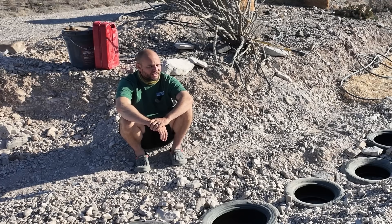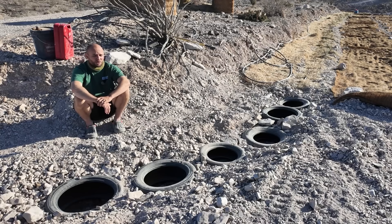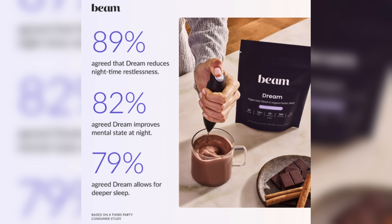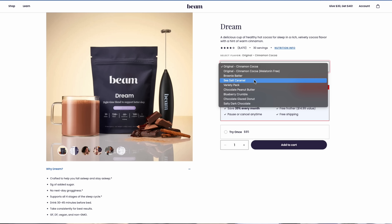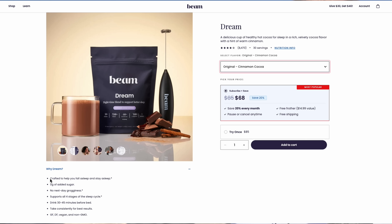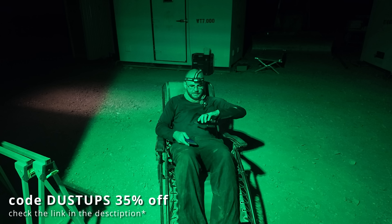If you remember the tire experiment episode from a month ago, I talked about how I needed to seriously consider quitting if the tree germinations weren't coming along. The stress and anxiety affects my sleep — that's when I found Dream, today's sponsor. Beam creates supplements with zero compromises: science-based blends that taste amazing and actually work. I've been using their Dream Powder nightly and the shift is real — winding down, falling asleep naturally, waking up ready to dig in. Go to the link in the description and use code DUSTUPS at checkout for 35% off. Thank you to Beam for sponsoring — without them, this project is not happening.